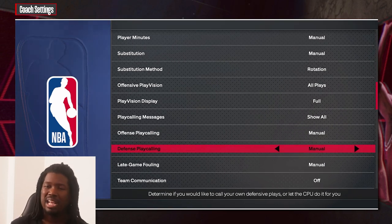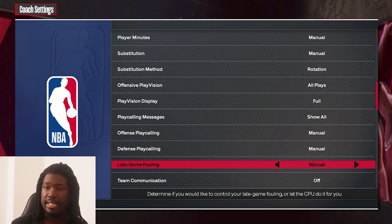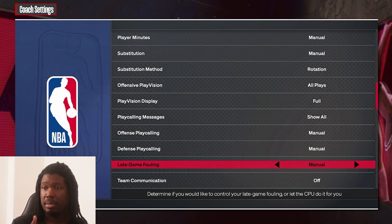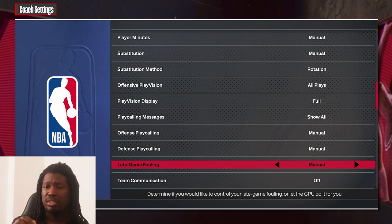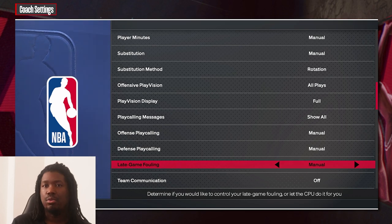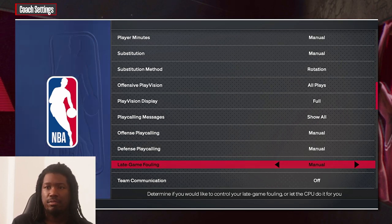Offensive calling — put that on manual. Defensive calling — you can put that on auto or manual, it's up to you. Late game fouling — put that on manual, because you never know when you'll be in a close game. If you put it on auto, the game will keep fouling for no reason even when you've already lost — the game is over but they're still fouling.